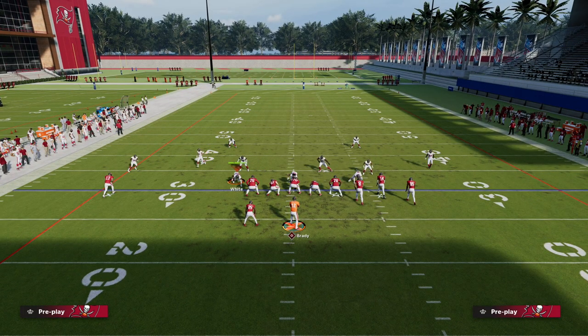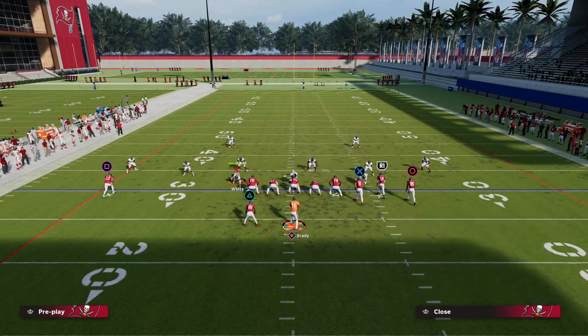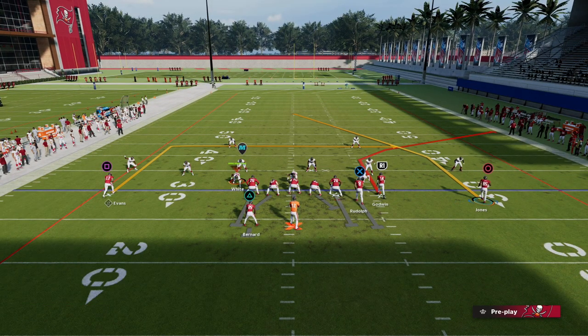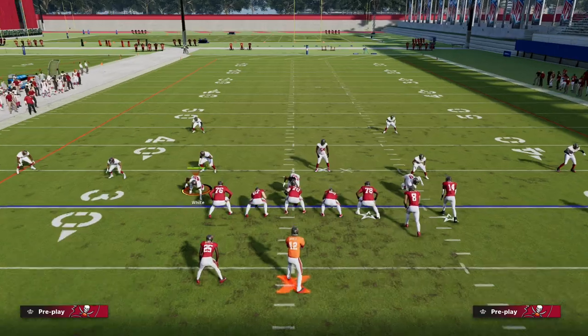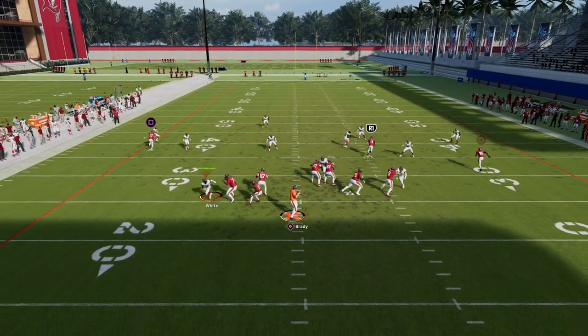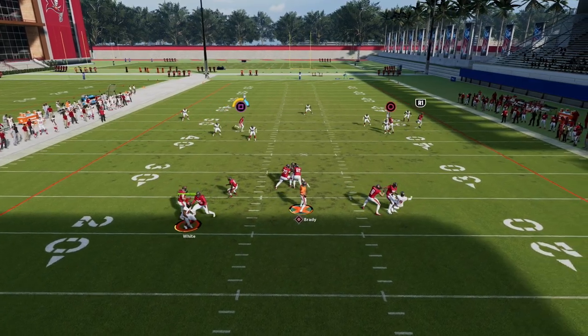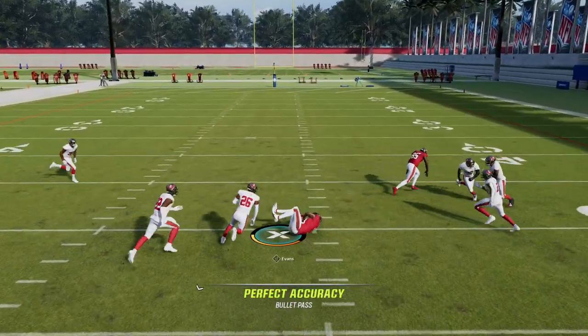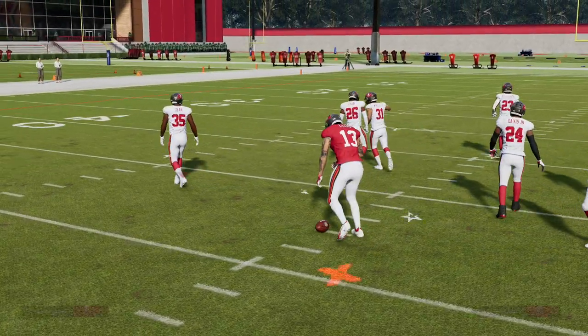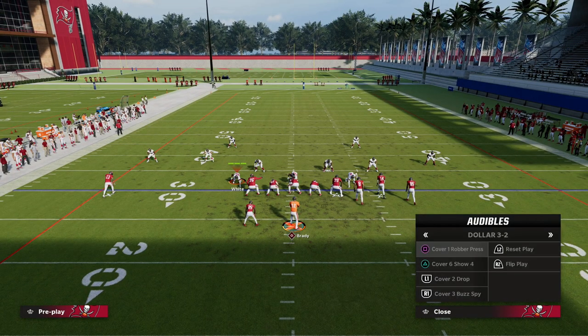The last zone concept: if they take their user and put everything into stopping the corner route, just wait and throw the little in route. That's a really effective counter for breaking down coverage when they commit their user to the corner.